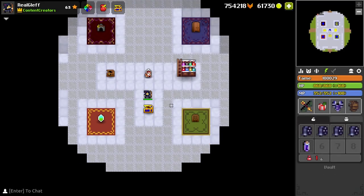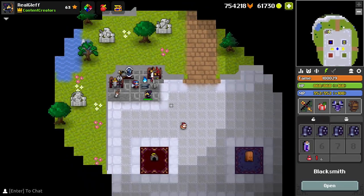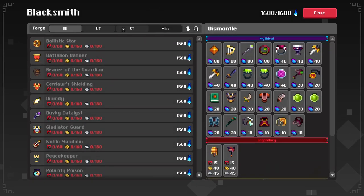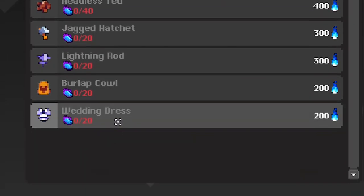Hello guys, it's Huntress me, a class I never play, and today I'm going to go through the new SD set for the Huntress, which is called the Gothic Bolt Lightning Wedding Dress Set.